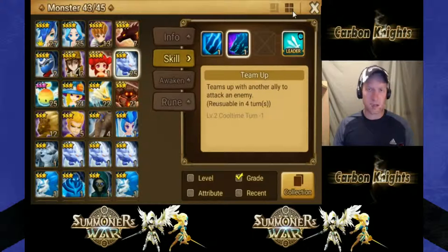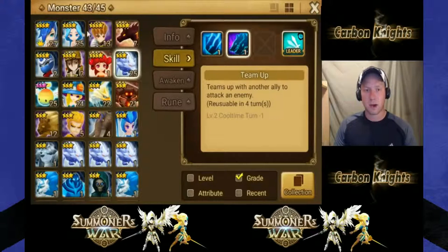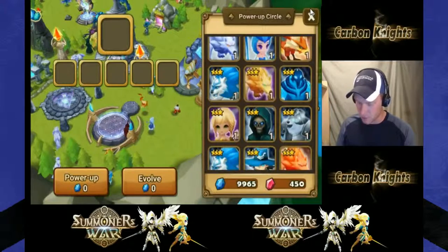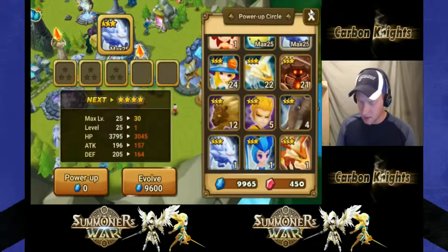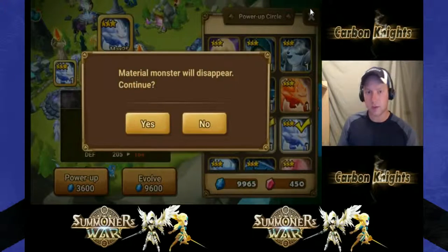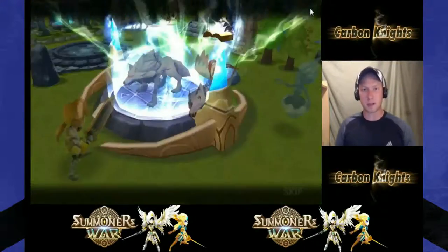There are two ways to do this. The first is what I call the evolve method - you use the food to level up skills at the same time as evolving. Using these three Inugamis is going to do two things: it's going to evolve him, because we have three three-star monsters, and it's going to give us three random skill ups for those two skills.